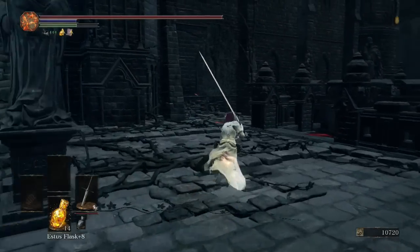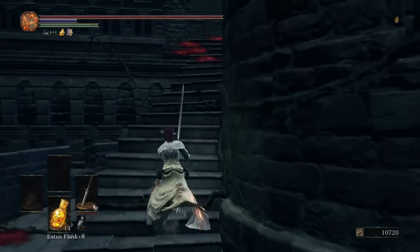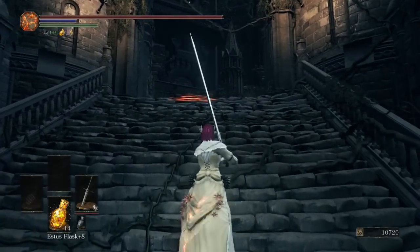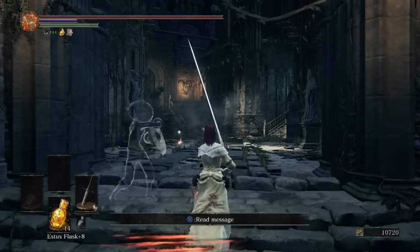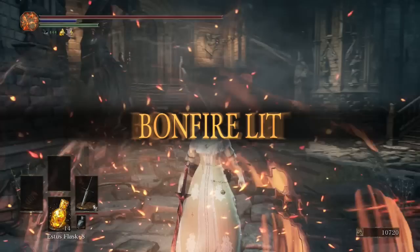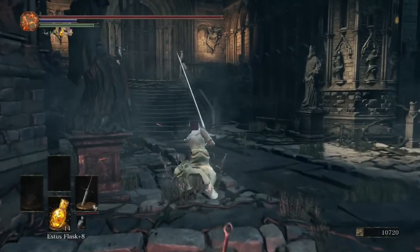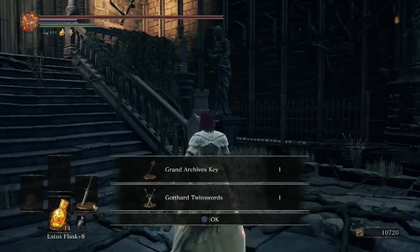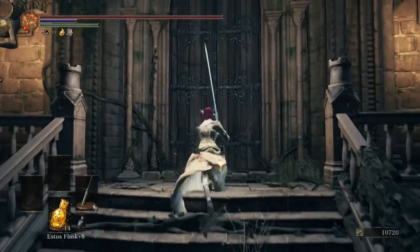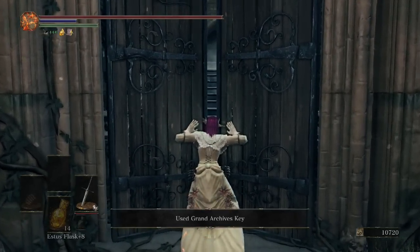I haven't been doing Greirat's quest on this character, so I won't see Greirat's ashes, but I'll make sure to point out exactly where they are. All we have left with Greirat is to pick up his ashes — last episode we sent him out a third time to Lothric Castle, and he cannot survive no matter what. We will find his ashes on his body this episode. Anyway, we just picked up the Grand Archives key and a sword.